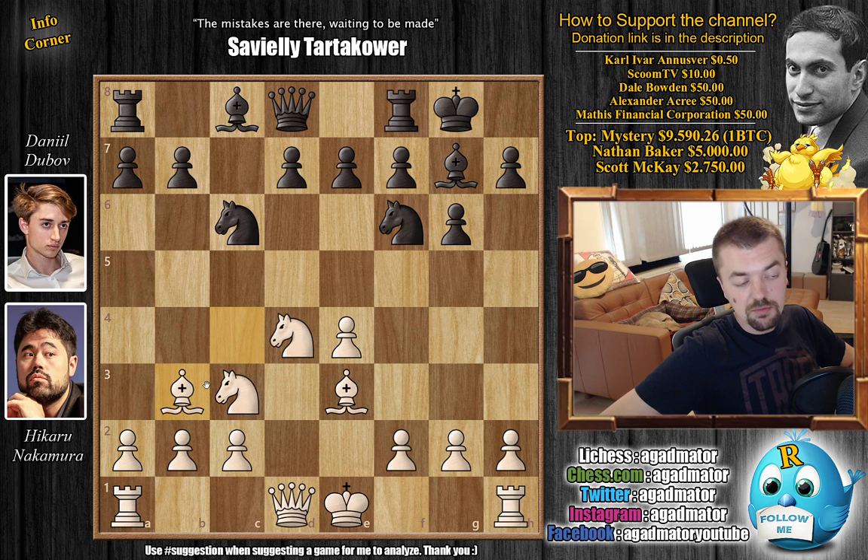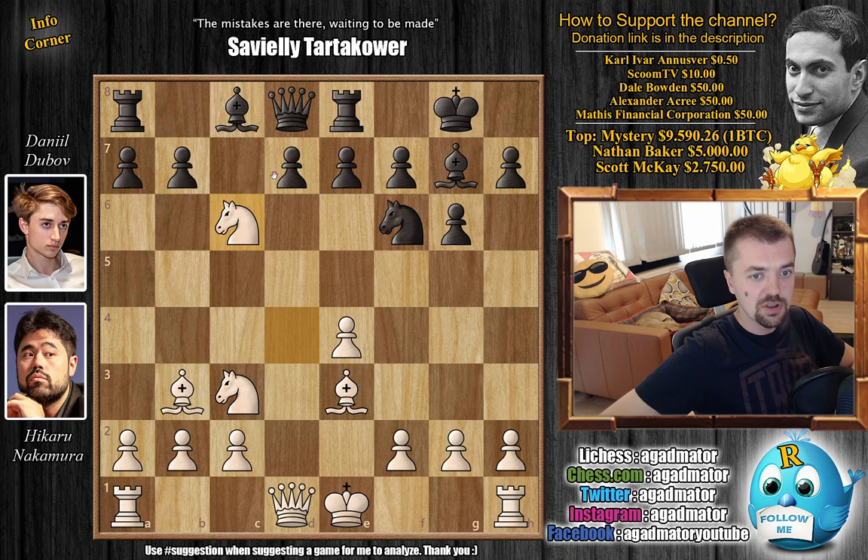Castles by Dubov and Bishop to b3 — that's a standard retreat square for the bishop. We have Rook to e8, and now there are a couple of very popular moves here, but Knight-captures on c6 is a very rare move. It's not a new move, but much rarer than the other moves, and this was what Hikaru prepared for this game.